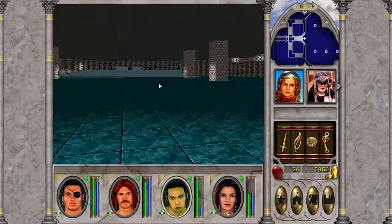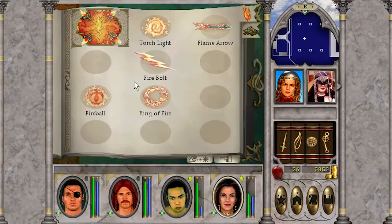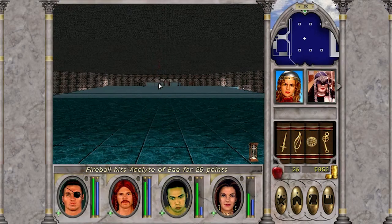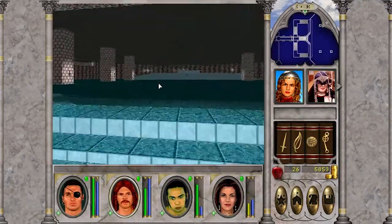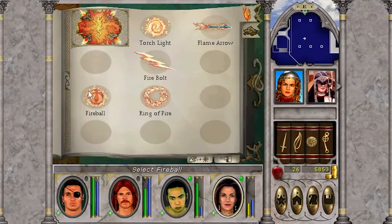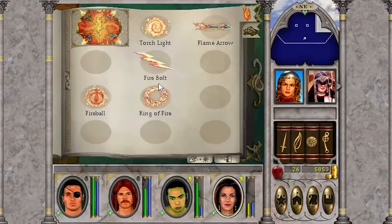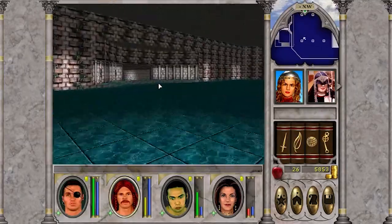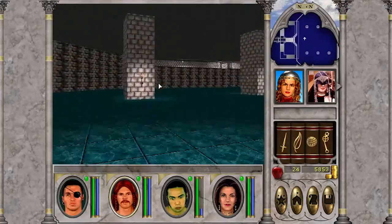We're heading up the stairs to the upper floor of the dungeon. What we're looking at is a large raised platform with an altar on it and some nasty spellcasters that we're just trying to take out. They have pretty strong ranged attacks here and we can't really resist their magic. There's going to be a lot of combat against large waves of enemies in this episode.